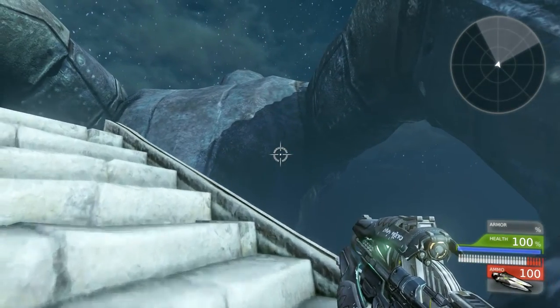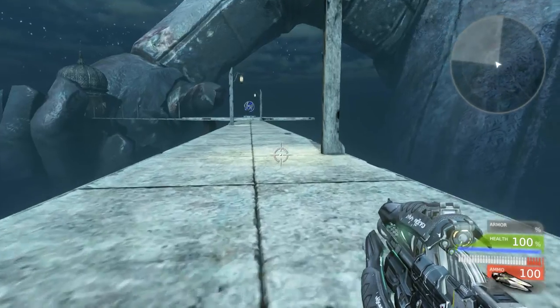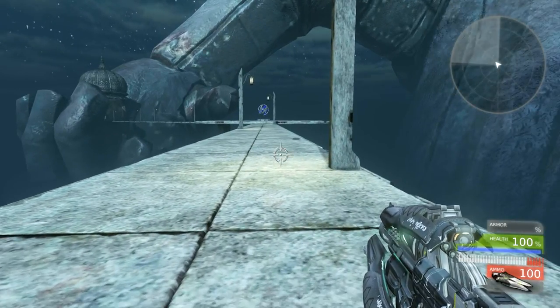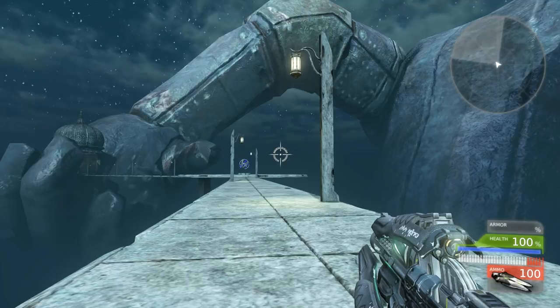Right here you can see that on this outdoor corridor that I made, I put lanterns with spotlights to give the appearance of the lantern pointing kind of downwards with most of the light, because of the night light overshadowing it with the dominance.